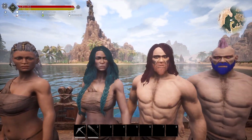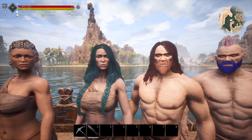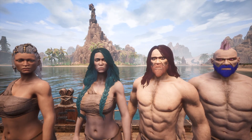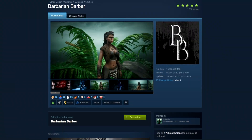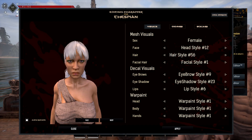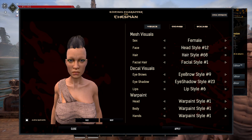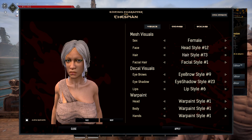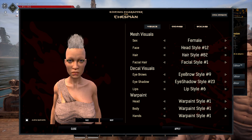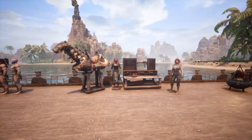Next we're moving on to a smaller mod. Have you ever felt like character customization in Conan is lacking — you don't get as many hair or beard options as you'd like? Well, this is Barbarian Barber. It adds a ton of new hair and beard options. It's a very simple mod but I love it because it lets you customize your character endlessly. It works great for all character types.